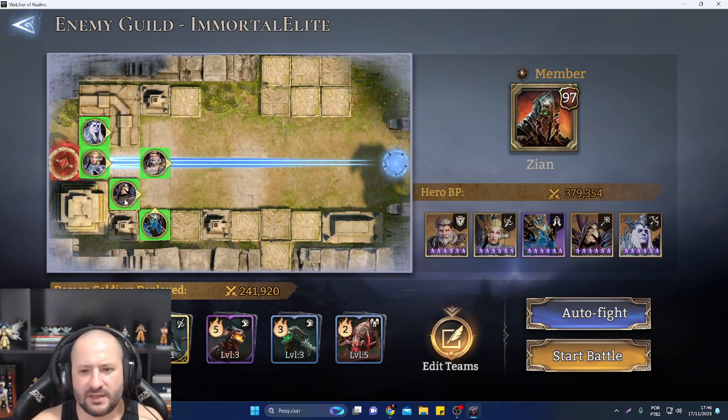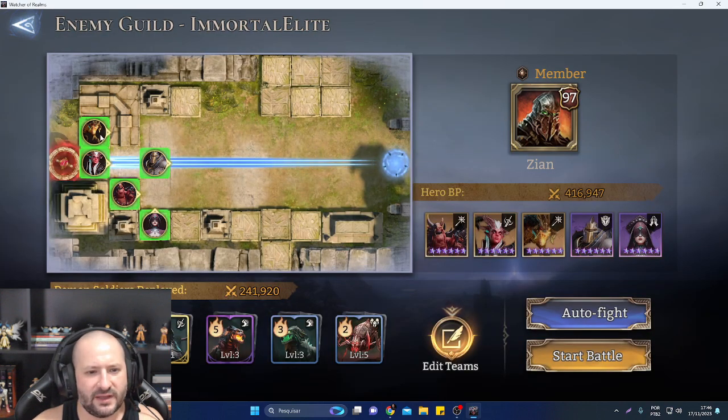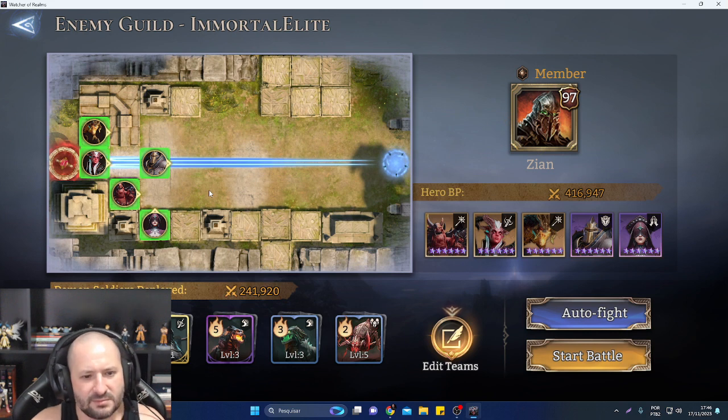Let's see the next one. Here is pretty much the basic standard — we don't need to take a lot of time on standard defenses. And again it's a standard one, but with a difference: he doesn't use a marksman. He prefers to use two mages.